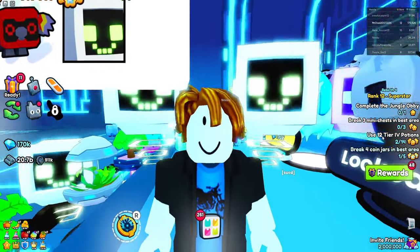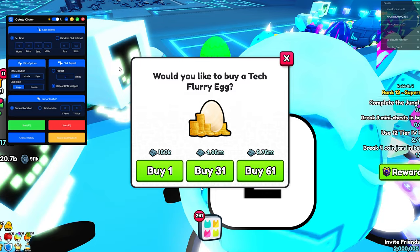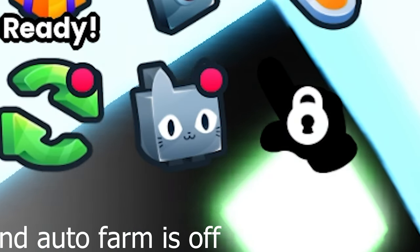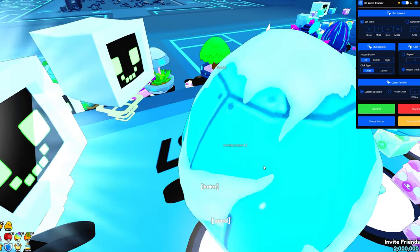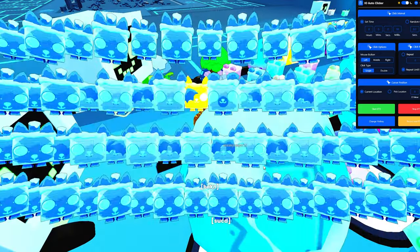I'd also recommend using the auto clicker technique. Basically you can open up an auto clicker, go to the egg you want to hatch, and make sure the cursor is hovering over E. You can basically hatch about half a second faster. So it's not the greatest, but it does still help.